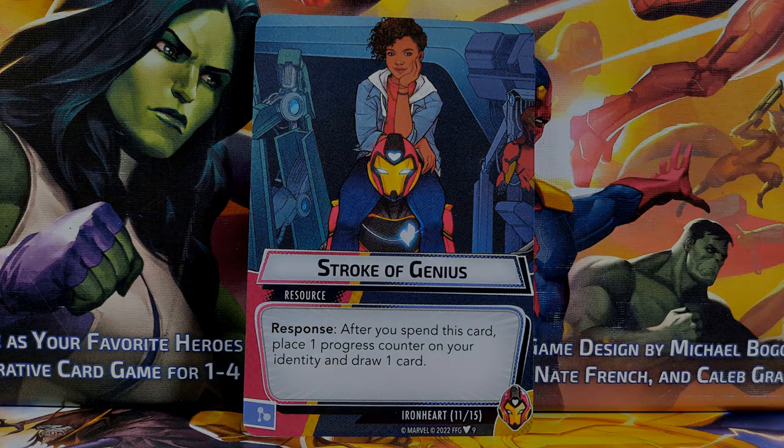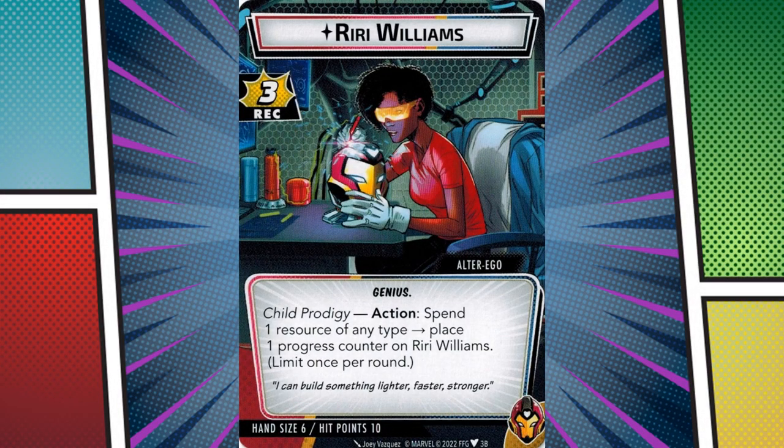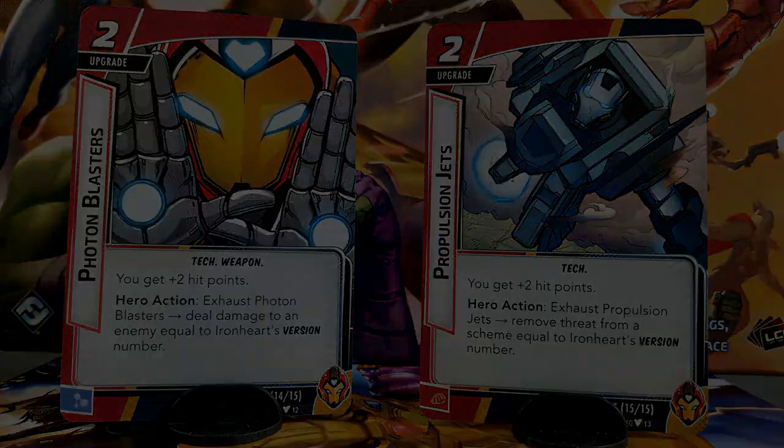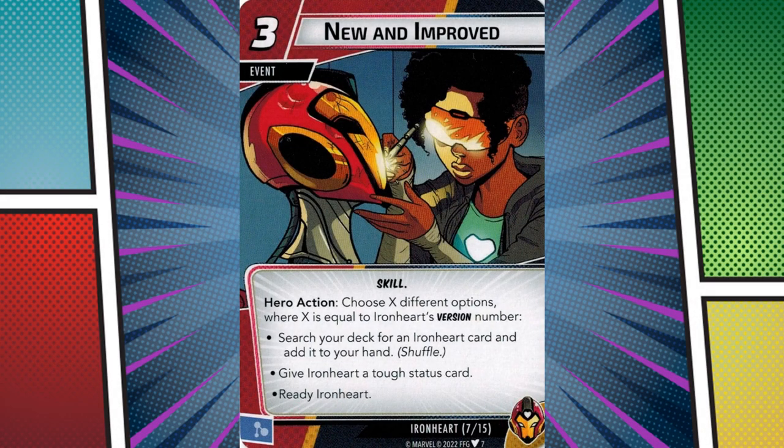Anytime you switch to Alter Ego form, you can begin to build up damage while gaining any other benefit for switching. It gets even more intense with Ironheart's other cards. Photon Blasters and Propulsion Jets both add plus 2 HP and deal damage or remove threat when they exhaust, respectively — the amount equal to Ironheart's version number. New and Improved grants you the choice of a tough status card, searching for an Ironheart card, or to ready Ironheart — you choose 1 for each version number, so in her third form you get all 3.